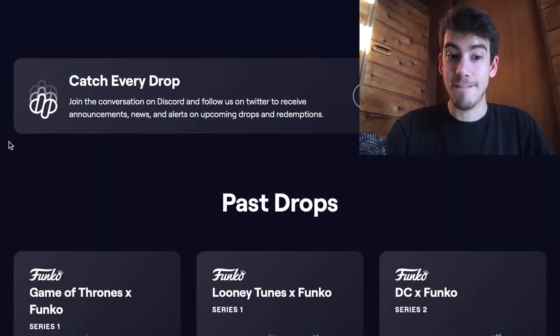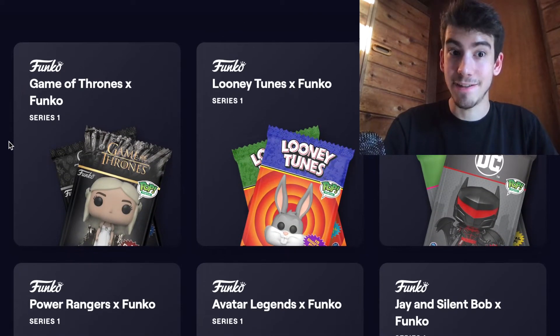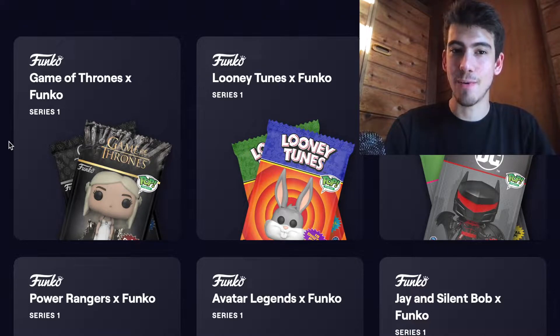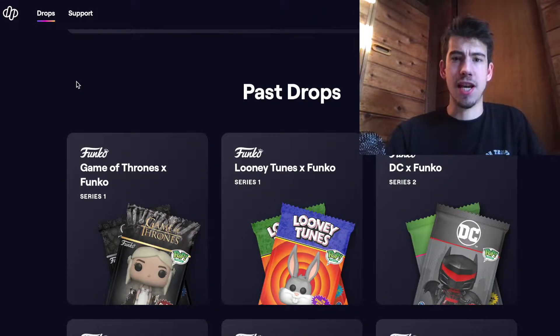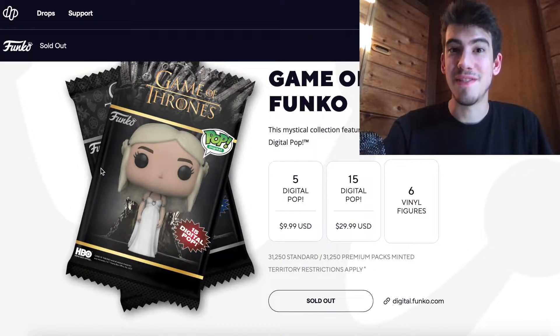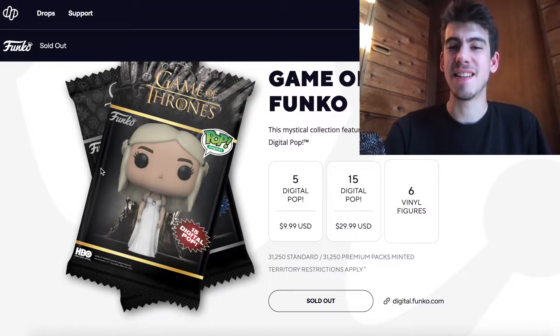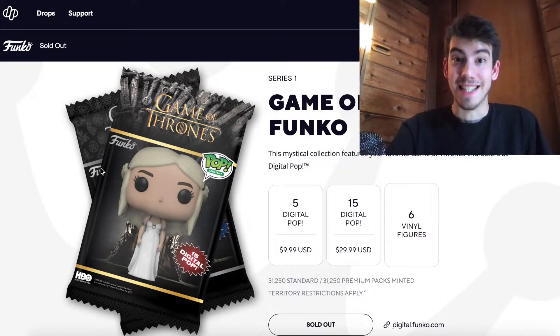Here we are on the Funko Drop website. They have a list of their past drops - we're on series one of Game of Thrones. They've also done Looney Tunes, DC, and Power Rangers. Game of Thrones x Funko series one has 31,250 standard packs with five collectibles each, and 31,250 premium packs. Standard packs are $10 each and premium packs, which have 15 collectibles, go for $30.